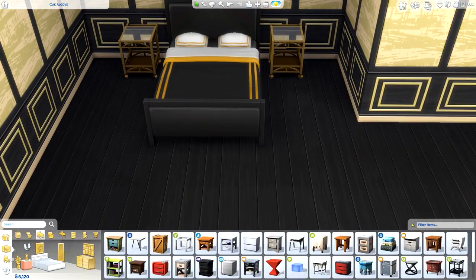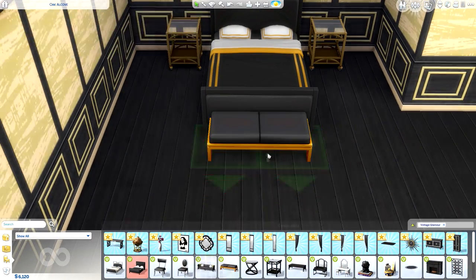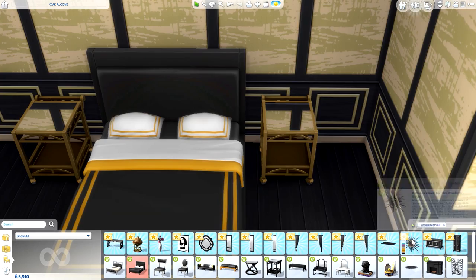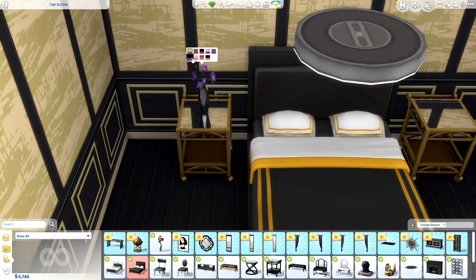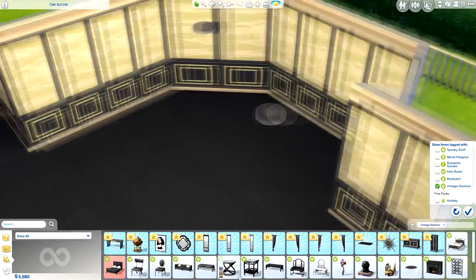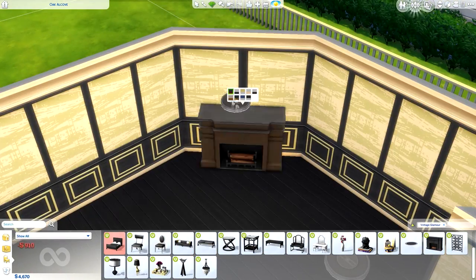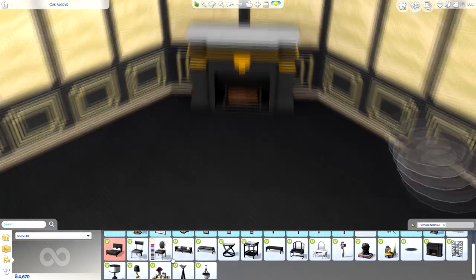So here we are with the bedroom. It did take me a couple of attempts to change around the room to get the size I wanted. I did a basic shape to start off with and then changed it as I went, adding and taking away bits. For this room I went with all black and gold colours — I did that for the wallpaper and then made everything else match.